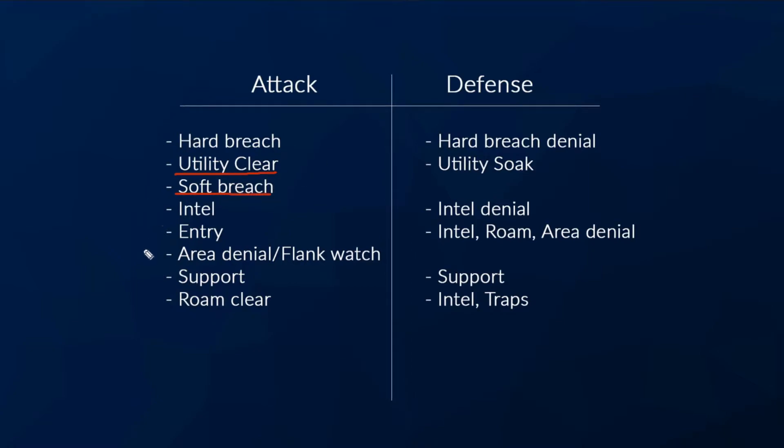As Ubisoft has expanded the lineup, some operators fit into multiple categories. Intel operators would be like a Dokkaebi, a Jackal, an IQ, technically sort of a Lion — but again Dokkaebi, Jackal, and Lion sort of also border on roam clear operators, so there's a little bit of gray area there.